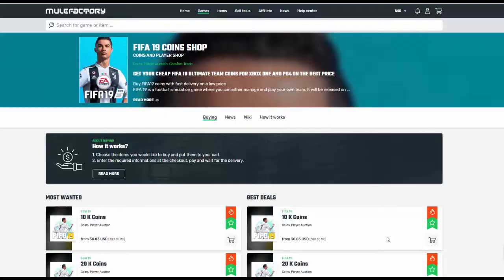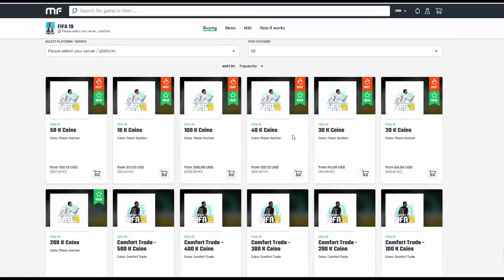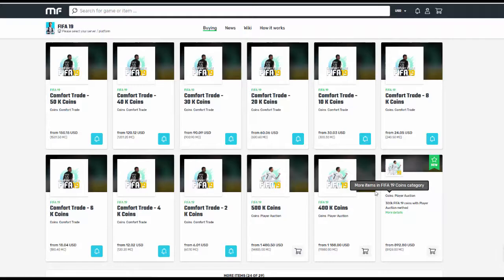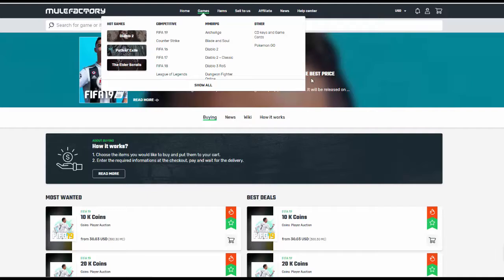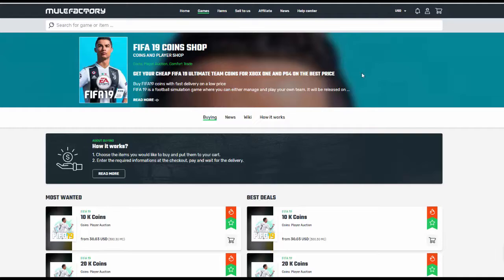Check out MuleFactory.com and use code OMFIFA at checkout for 5% off. They sell Xbox One and PS4 FIFA coins — comfort trade, fast, quick, easy and reliable. They have plenty of coins in stock and also sell other games like Diablo 2, Pokemon Go, and League of Legends. You can even sell your coins to them for a great rate. Check the link in the description.